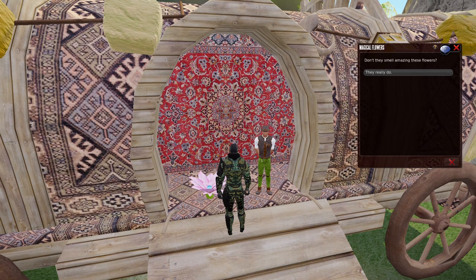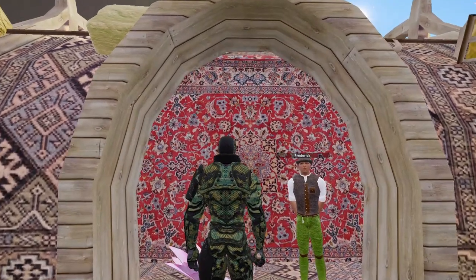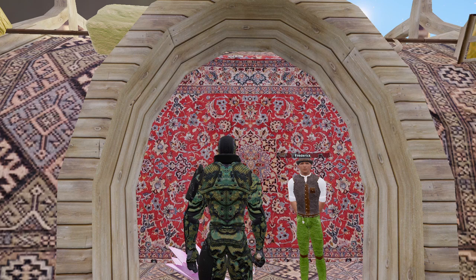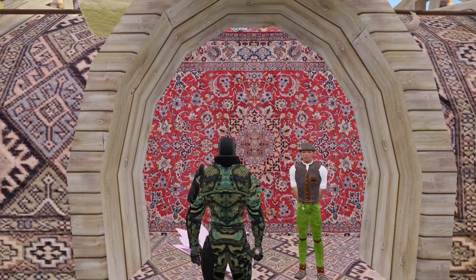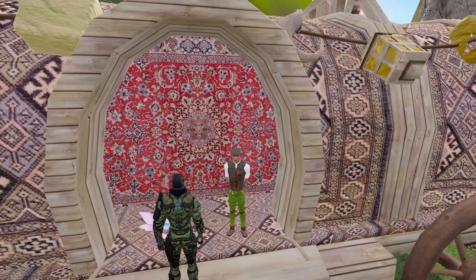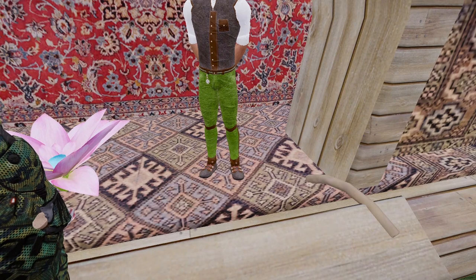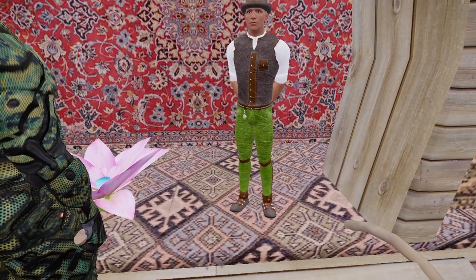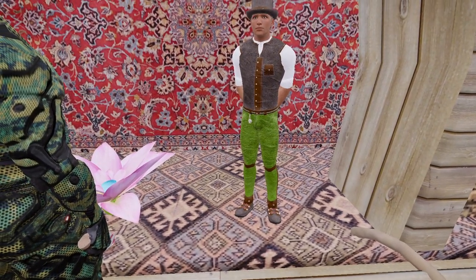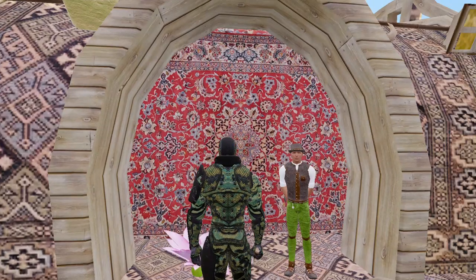I've already completed this mission, but I can still see the flowers. This is the response you get when you've completed it — they really do smell great. But I want to show you how to do it. These are the pants you're going to get — the male plant pants version. There's a female version as well. All you've got to do is go and hunt the flowers for Frederick, and it's actually staggeringly simple.